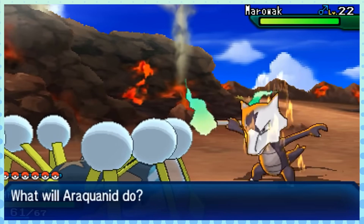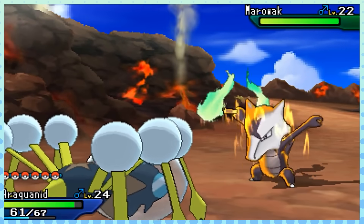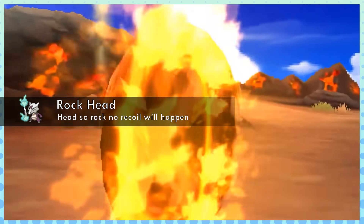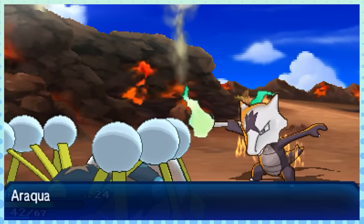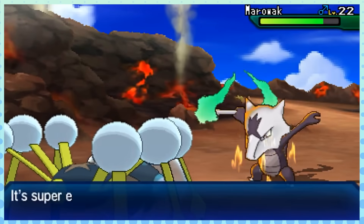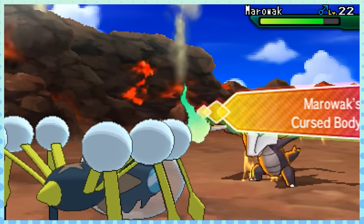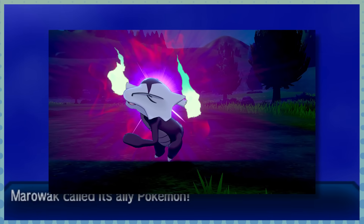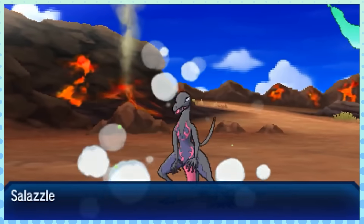But forget about Lightning Rod for a moment, because Alolan Marowak also has Rock Head — which, again, is not new, its base form already had that. But combined with the insanely powerful move Flare Blitz, which it will sustain no recoil from, you suddenly have a super scary wallbreaker when holding the Thick Club. Shadow Bone is also just a remarkably good signature attack for this Pokemon at 85 base power — much better than Bone Marange and Bone Club from the original, that's for sure.